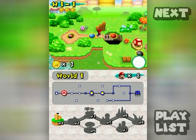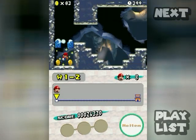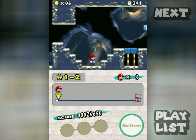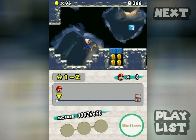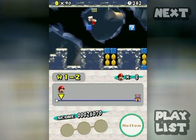Now let's go to 1-2, which starts you off immediately with a ground pound setup — I think the game's way of teaching you how a ground pound works. You press down in mid-air to do a ground pound.